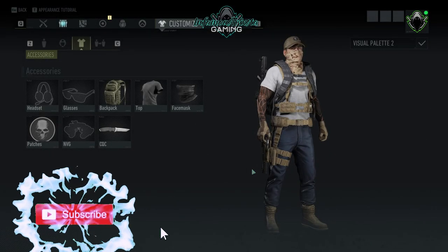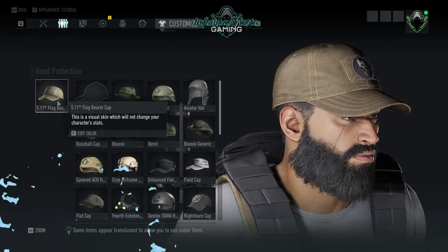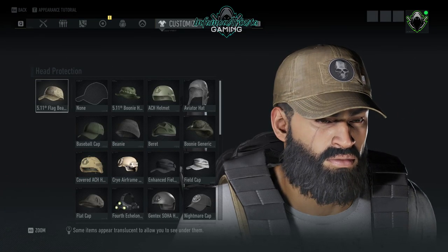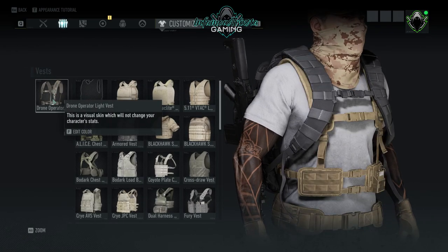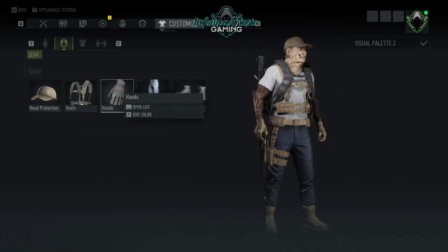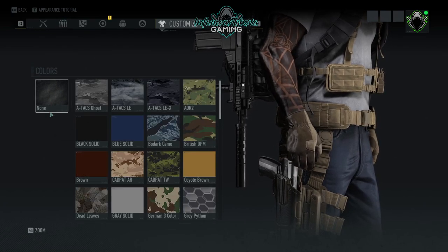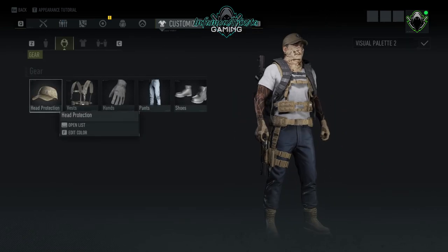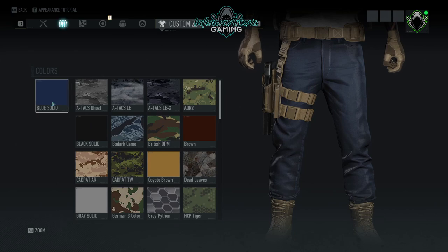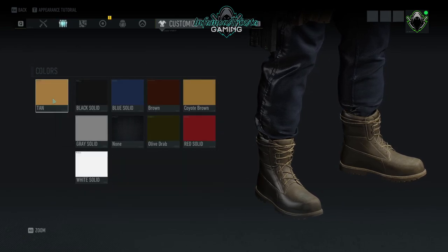This is the number two set for civilian clothing. For head protection we're using the 5.11 Flag Bearer cap in tan. For the vest we're using a drone operator light vest, also in tan. For gloves we're using civilian work gloves with no color. For pants we're using jeans in blue solid. For boots we're using the steel-toed boots, also in tan.